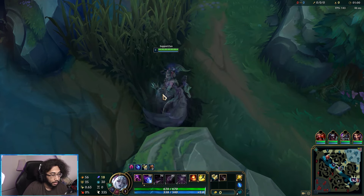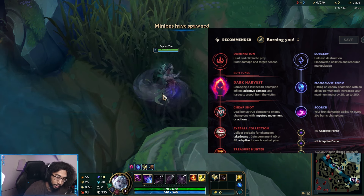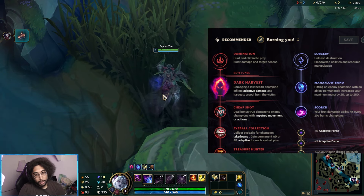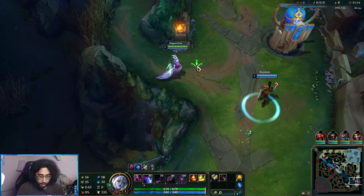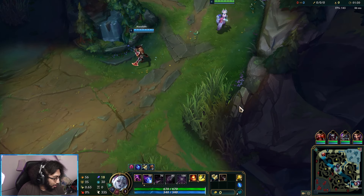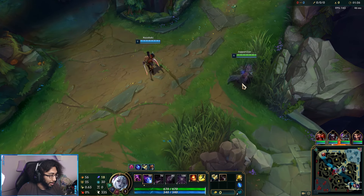Welcome to the next League of Legends video. We're playing some more Morgana support and we're running a Dark Harvest build. The runes are: Dark Harvest, Cheap Shot, Eyeball Collection, Treasure Hunter, Mana Flow, and Scorch. I wanted to try Dark Harvest — I've been thinking about it since yesterday. What fun build can I do with Morgana? Burn, Dark Harvest, Scorch — get enemies low and execute.